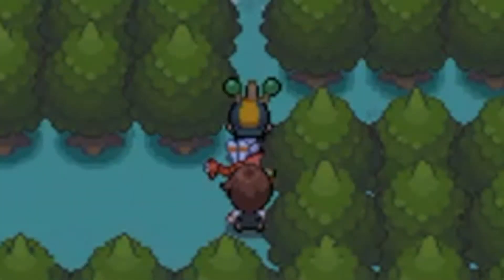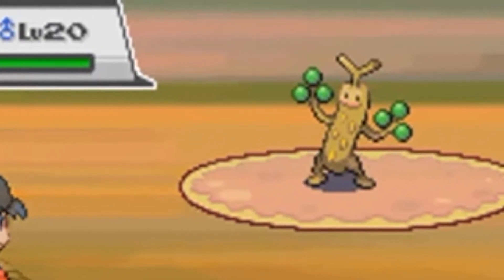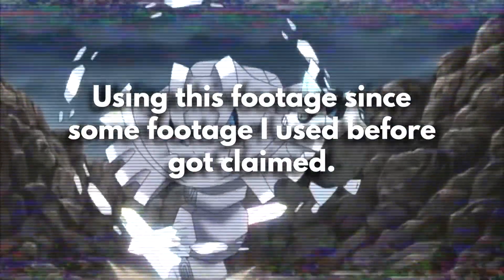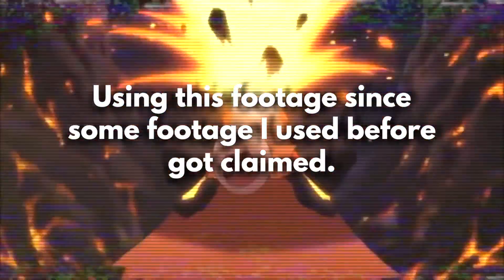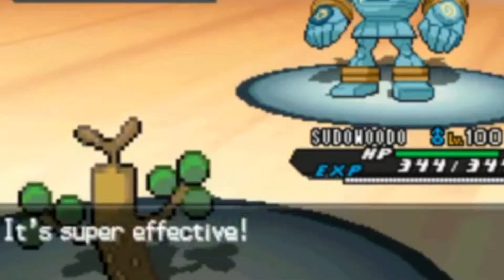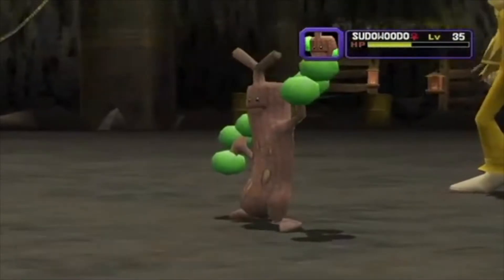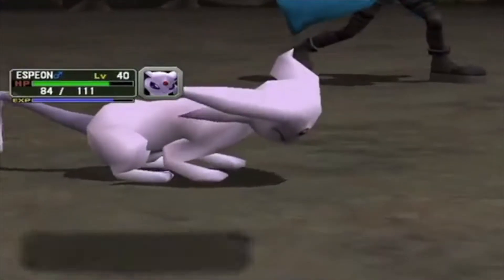Number 3. Sudowoodo is actually unique due to its typing! The Rock-type was one of the original 15 Pokémon typings introduced in Generation 1. However, every Rock-type Pokémon introduced in the original games — including the likes of Geodude and Onix — was a combination Rock-Ground-type Pokémon, or some other Rock-something combination. Sudowoodo, however, is actually just a pure Rock-type Pokémon, and is the only purely Rock-type Pokémon introduced in Gen 2. That means, believe it or not, Sudowoodo was the first Pokémon to ever be a pure Rock-type.